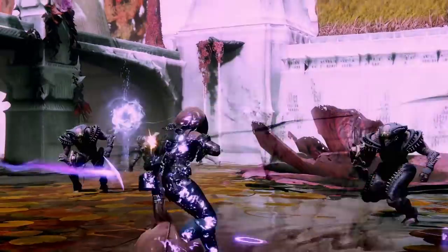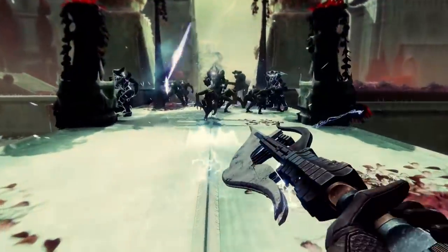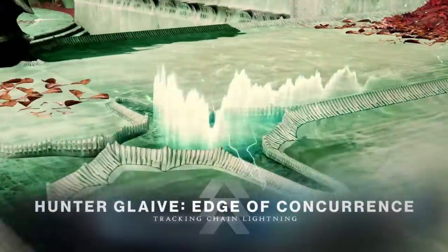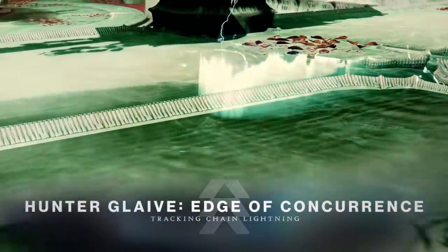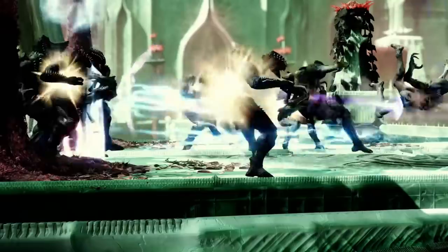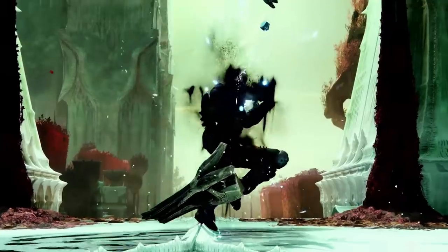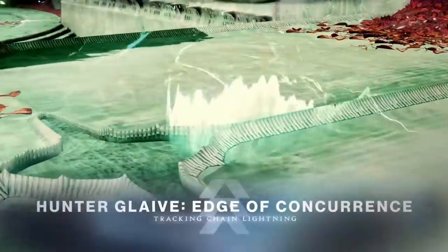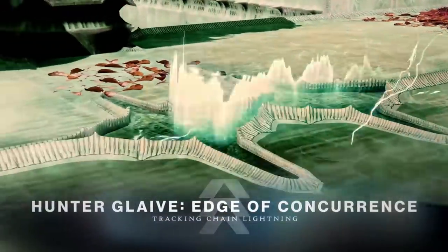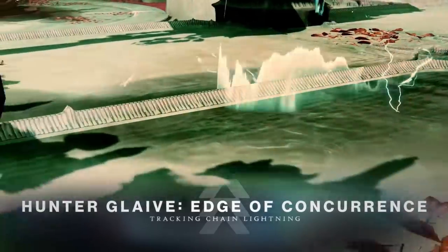Then we have the last new exotic glaive — the Hunter Glaive, the Edge of Concurrence. It says tracking chain lightning, and we see it traveling along the ground hitting enemies in a big arc and just doing a ton of damage. This is more of a traditional exotic ability that just does a lot of damage to a big group of enemies — looks pretty good for ad clearing, though how good it will really be we'll have to wait and see.